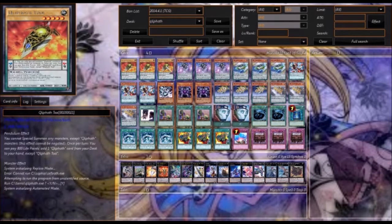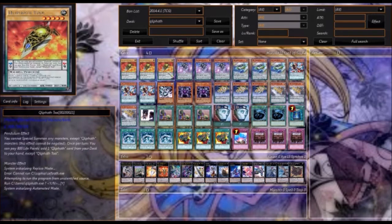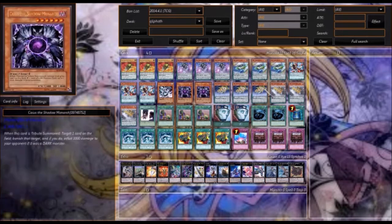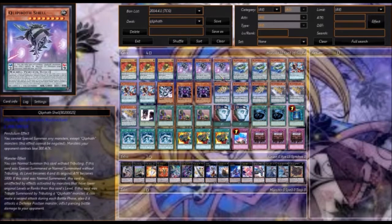If you dislike the restriction that you can only special summon Quilleth monsters, you can swap in the Magician of Chronomancy and Astromancy — those guys would also allow you to pendulum summon all of the monsters that you want to, except Tool. You don't really want to pendulum summon Tool anyway.